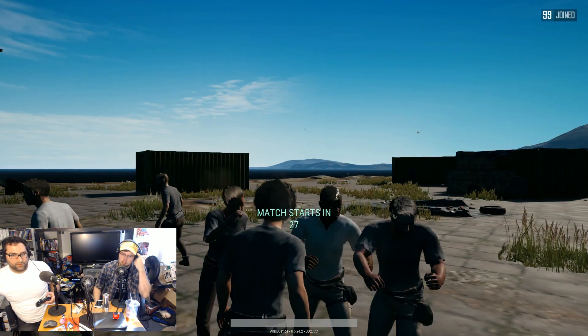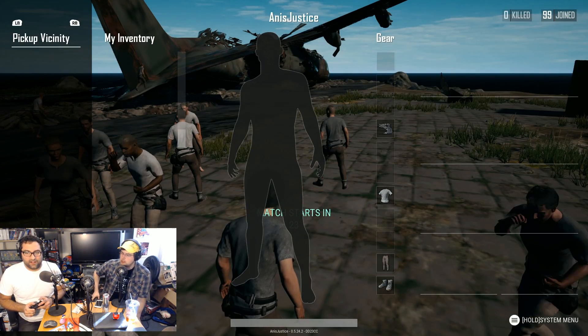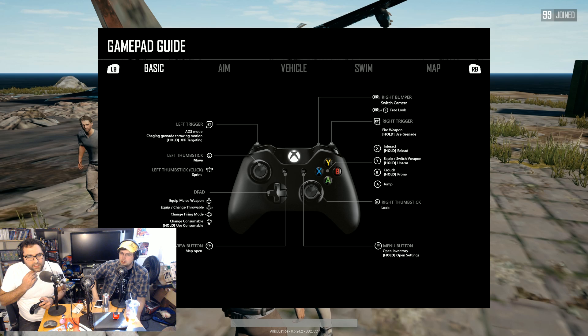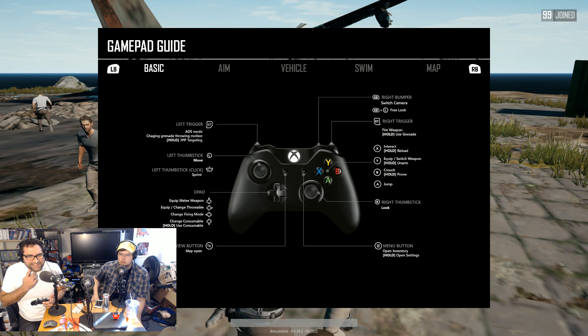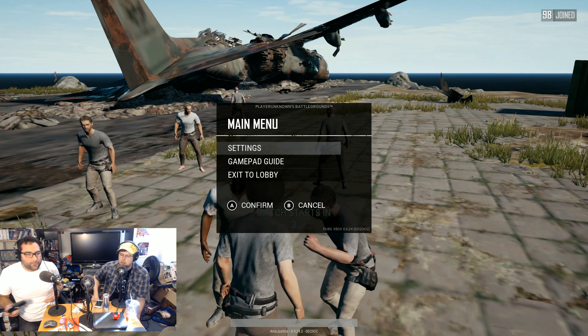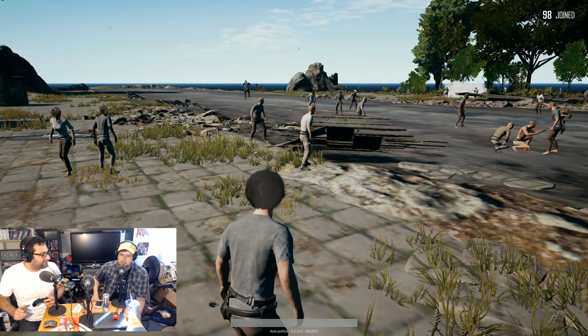Someone in chat goads me into doing a racer time of Darker Side of the Moon. I'm trying to learn grenades — hold right trigger to throw a grenade? Yeah, hold the fire button to use a grenade. What I don't know is what you'd hold the fire button for in a normal circumstance.